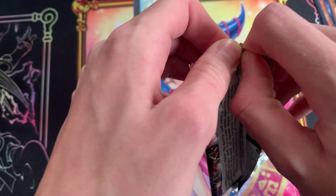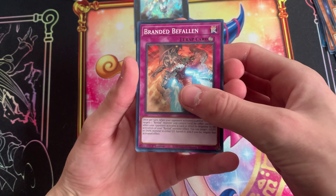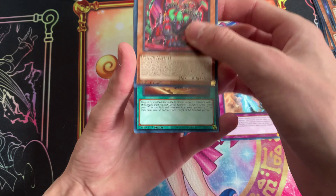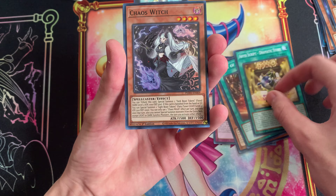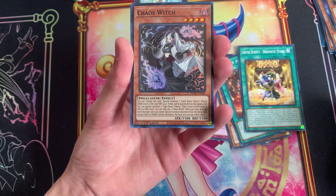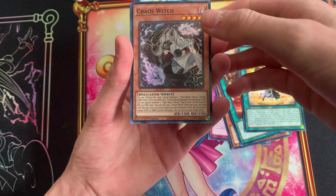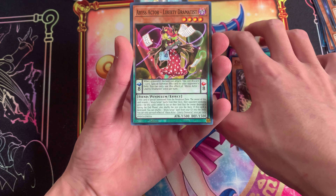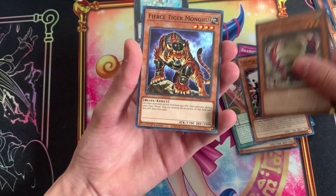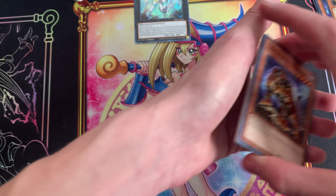Okay, the last pack of Photon Hypernova. Light of the Branded, Abyss Script Dramatic Story again, Chaos Witch — if you tribute this guy, special summon two dark beast tokens. If this guy is banished from the hand or graveyard, you can special summon two light beast tokens — so she's good for making tokens. Actor Liberty Dramatist — get your drama out of here! Couple of Aces, Infinite Antlion, Fierce Tiger again. Mon-go — yes, something! I really like this card.